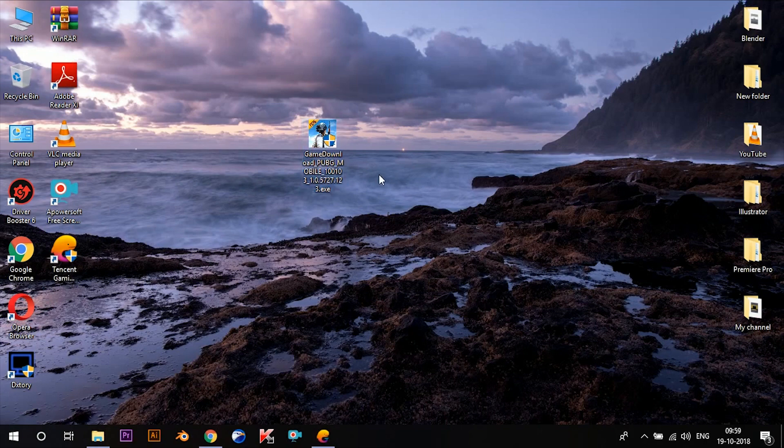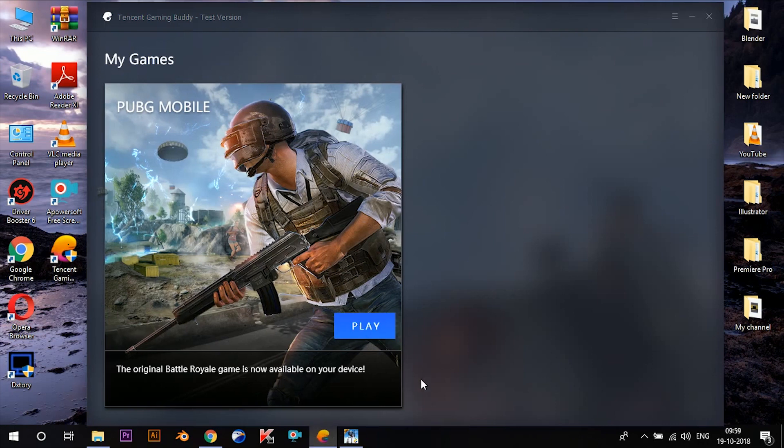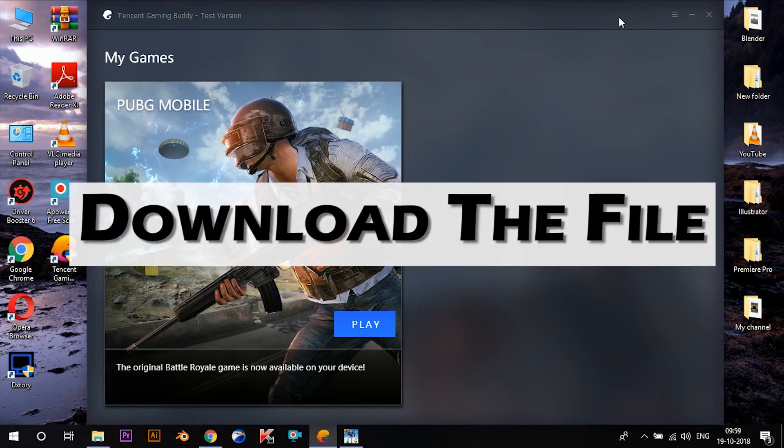Install it just like any other application or software you've installed before. Once the installation process is completed, open the app. You'll be greeted by this tab, but rather than a play button you'll see a download button, so press it and download the file.